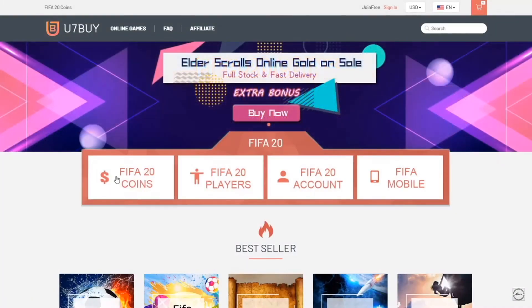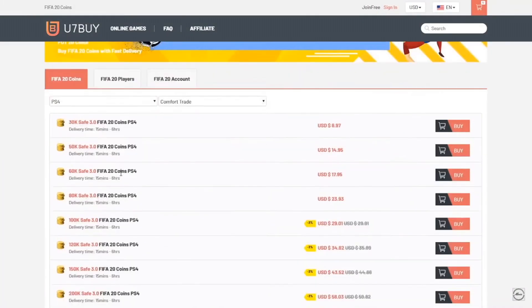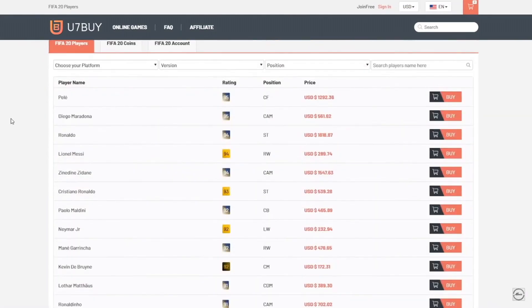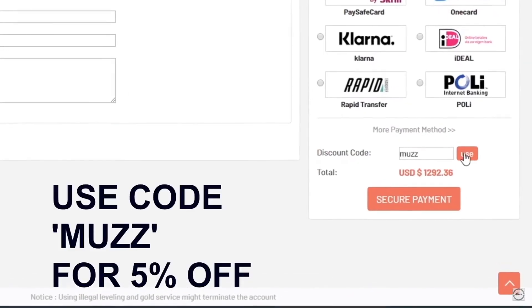If you're looking for some cheap FIFA coins, head up to uFUT7bar.com. You can buy coins off the website, and you can also buy players. So if you wanted Messi, you could buy him off the website. Make sure to use code MOZ at checkout for discounts.